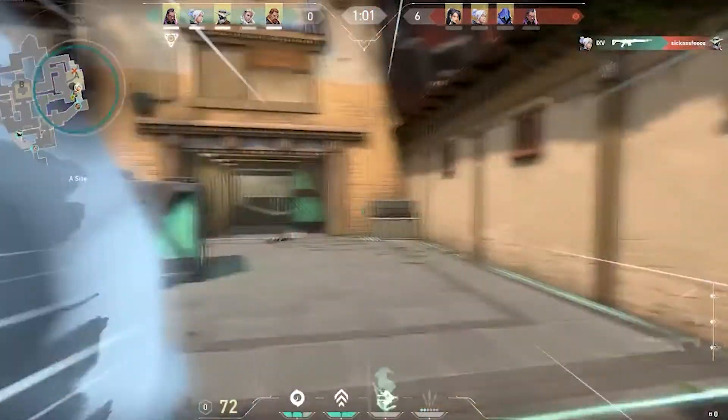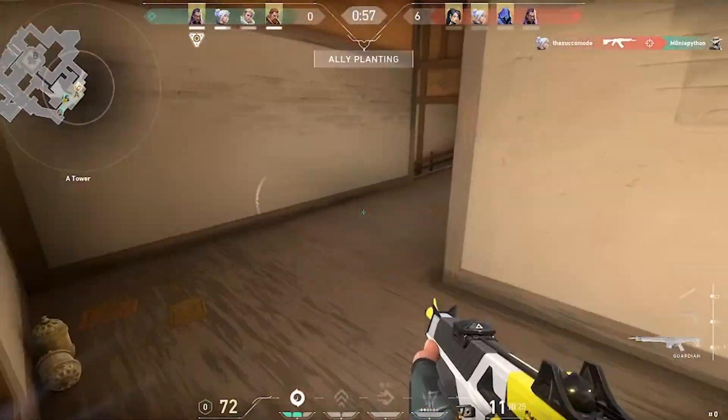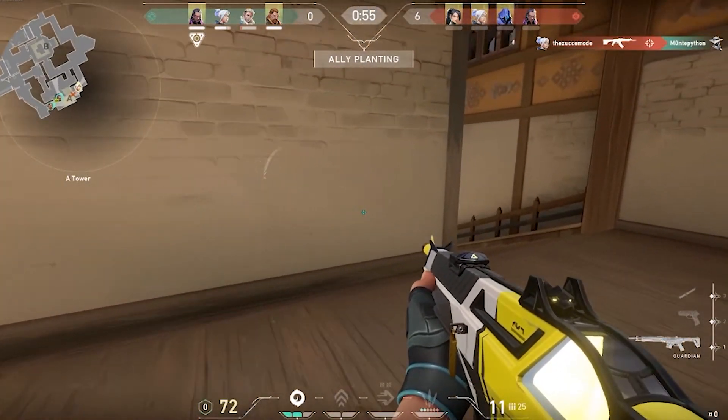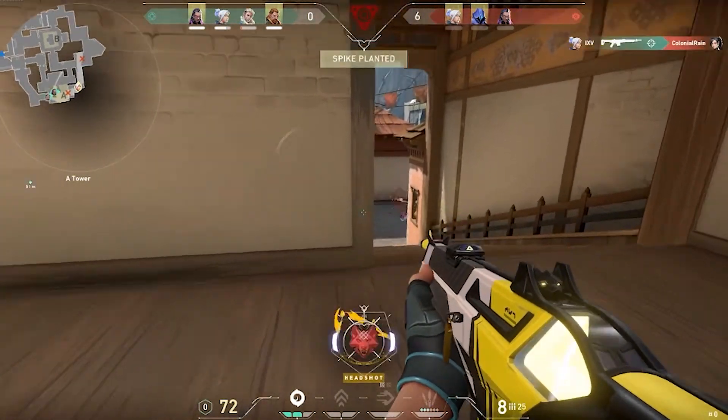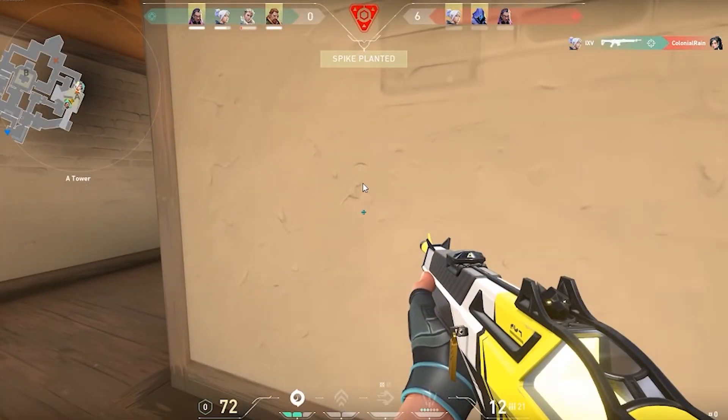That's it — just a good way to have heaven completely locked down instead of all sitting in site. Have your Jet, Omen, or whoever else just get up here real quick, take control of heaven. I get a pick early; now they know you're in heaven, so you can choose to either drop back onto the site or maintain heaven control. I'd recommend staying in heaven — it's an advantageous position so you don't give the enemy a free lookout into site.